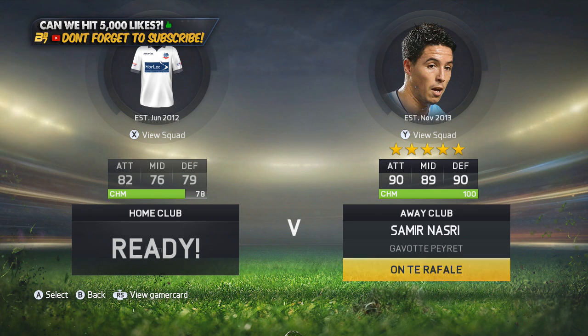Now, if any of you guys do want any Microsoft Points, any PSN codes, or any game codes as well, make sure to check out G2A.com — their link is down below in the description. And if you use discount code B87, you do get a bit of a discount off as well.